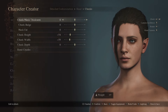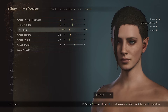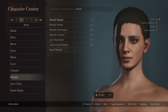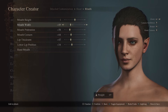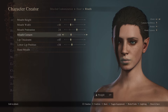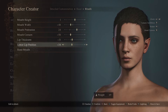Moving on to the cheeks. Cheek neck thickness at negative 33, negative 25, negative 60, this will be at zero, the width is negative 100, and the depth at negative 100. For the mouth: we're going to go with 1 for the style, width negative 48, protrusion 24, mouth corners negative 50, mouth lip thickness negative 31, lower lip position negative 21.